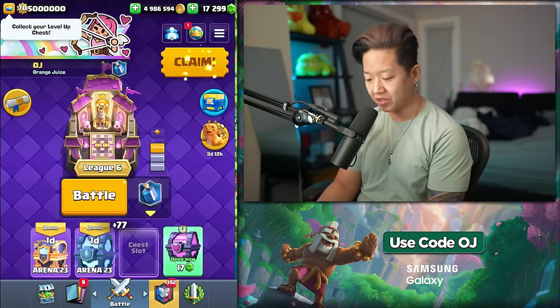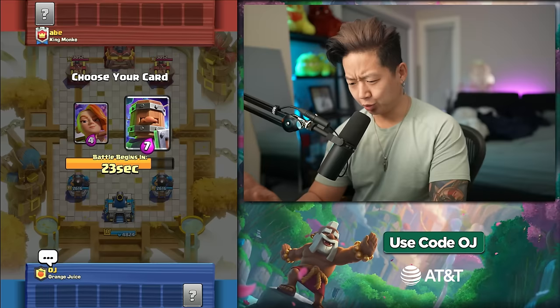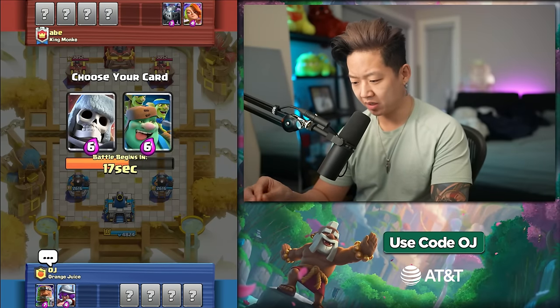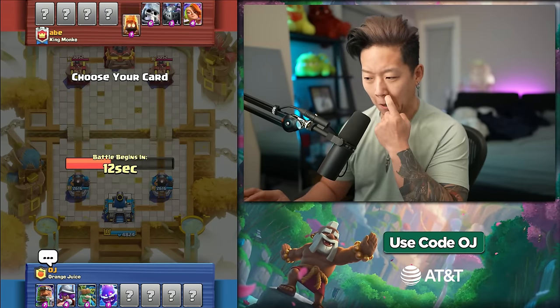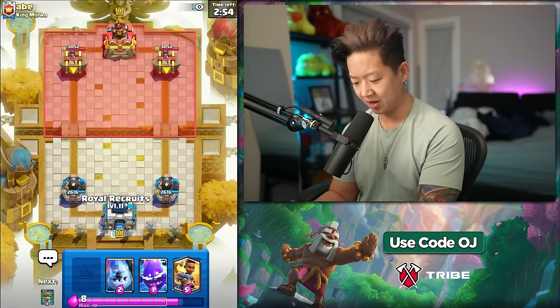I'm trying to win so I can get a chest. Cannoneer sucks and we're gonna win with a cannoneer. Evolution valkyrie should be a little weaker to cannoneer I think. Mega minion gets completely countered. I actually need electro spirit because cannoneer sucks. We haven't lost the last three games because of cannoneer. Totally not me being salty.